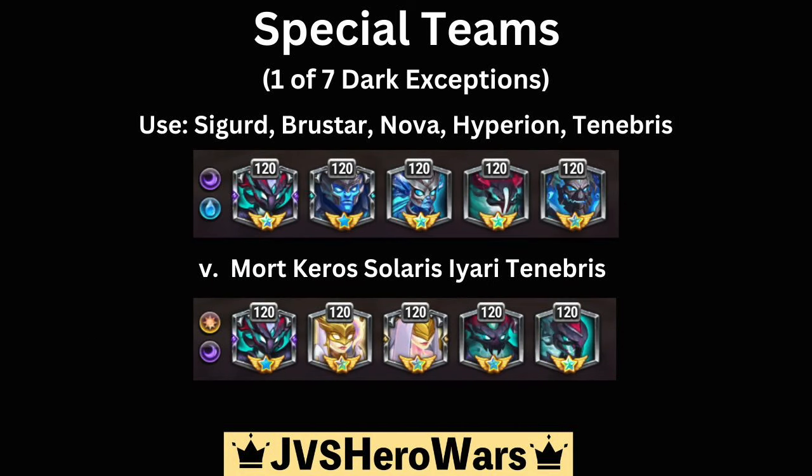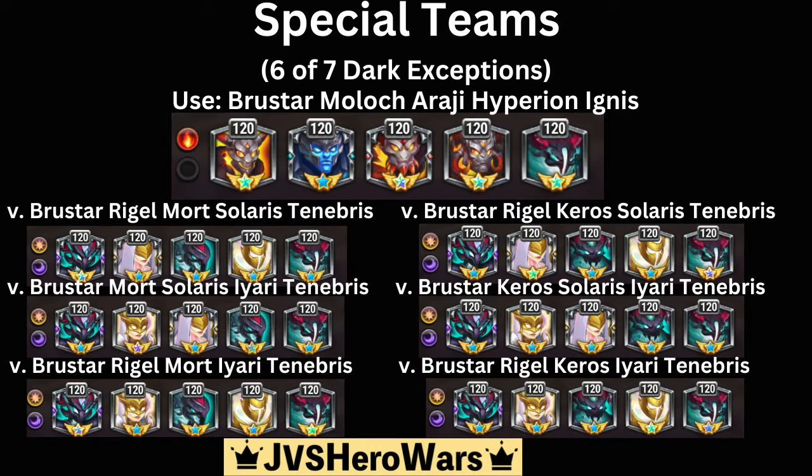We also have the dark team exceptions, where you have three dark titans and two light titans. There are seven exceptions. One is a special case where you need to use Sigurd, Brewster, Nova, Hyperion, and Tenebris to defeat Mort, Kiros, Solaris, Iari, and Tenebris. The other six exceptions use the same team: Brewster, Moloch, Araji, Hyperion, and Ignis.